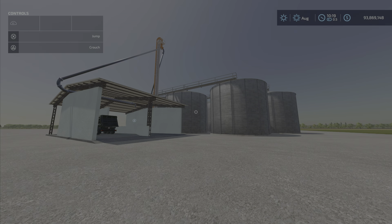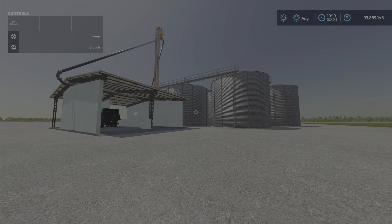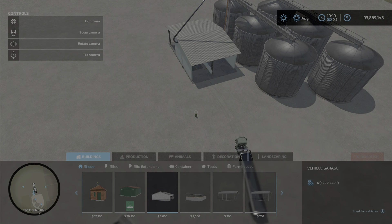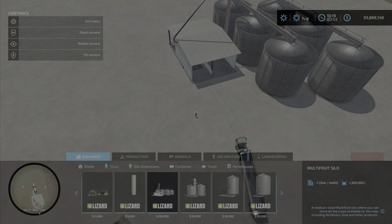7.7 megabytes to download, 11 slots on console. It is described as a medium-sized multi-fruit silo where you can store all the crops available on the map, including fertilizers, lime, and other products. Capacity 1.3 million and price is $230,000, maintenance $120,000 a day. We will find it under silos.